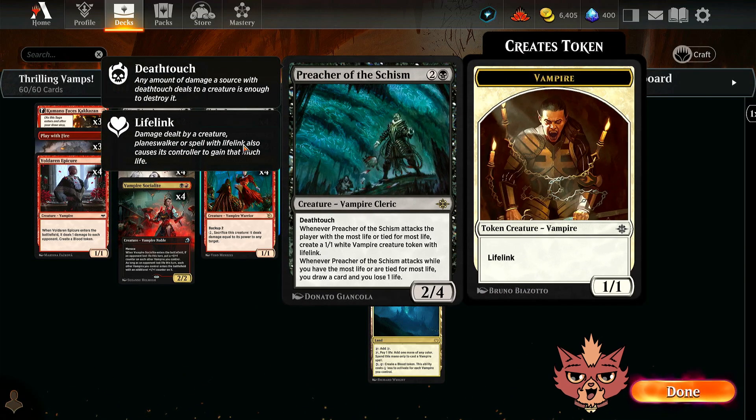More vampires: Preacher of the Schism — a 3-mana 2/4 Vampire Cleric with Deathtouch. Whenever Preacher of the Schism attacks the player with the most life or tied for most life, you create a 1/1 white vampire creature token with Lifelink. Whenever Preacher attacks while you have the most life or are tied for most life, you draw a card and lose 1 life. I saw an opponent playing with this and it generated a ton of value throughout the game. There was a moment I thought they'd trade into my 4/4, but they didn't — it just kept generating value. I think the 2-of in here is actually going to be really good.